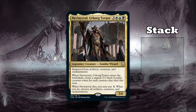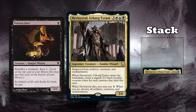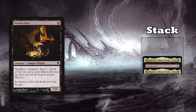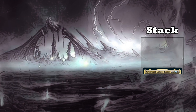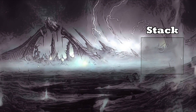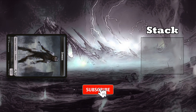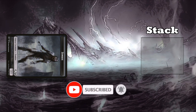Let me explain. When Neve enters the battlefield, his ETB goes on the stack. Now, if you have a sac outlet, you can respond to the ETB effect by sacking Neve and then paying the 1 mana to destroy all artifacts, creatures, and enchantments. After that resolves, you can finally let Neve's ETB effect resolve, and you get zombies equal to the number of creatures that died this turn. So by casting Neve once and responding to your own triggers, you wiped the board and got a bunch of 2/2s.